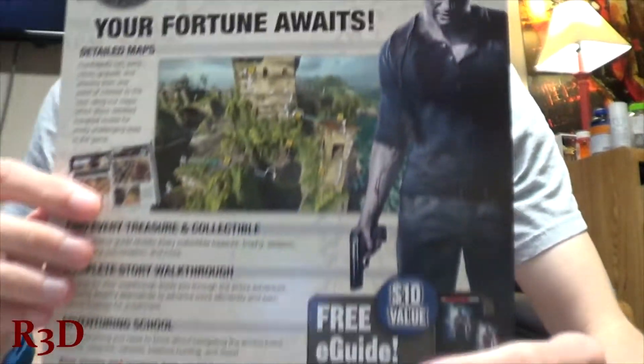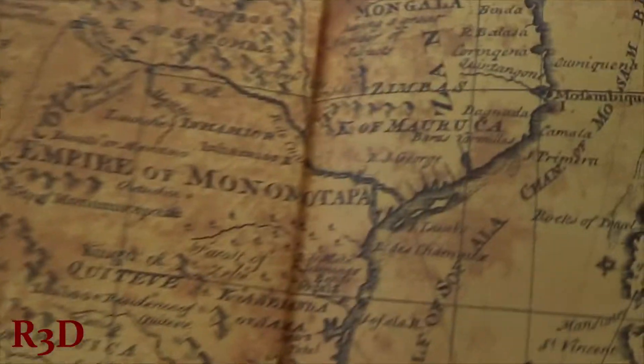So here's the guide without anything on it. It also gives you a free e-guide, which is kind of useless right now — if they would have given it to me on time I would have appreciated it more. But right inside is a big ol' map.